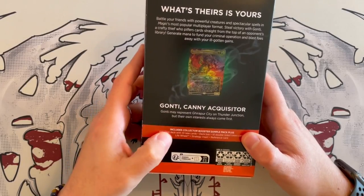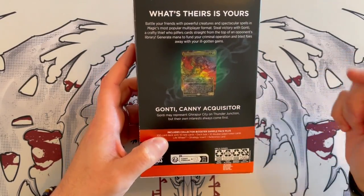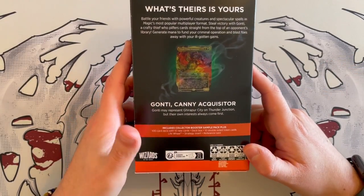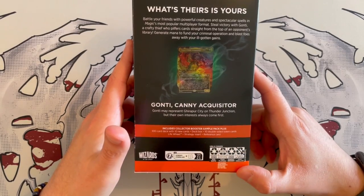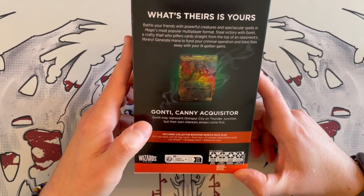It always includes a sample pack, thankfully, for the collector boosters. It also includes a 100-card deck with 10 new cards. So two last done — the Murza Counter Mana decks — a deck box with 10 double-sided tokens, a life wheel, the strategy insert, a reference card, and the commander is going to be Gonti, Kani, and Acquisitor.